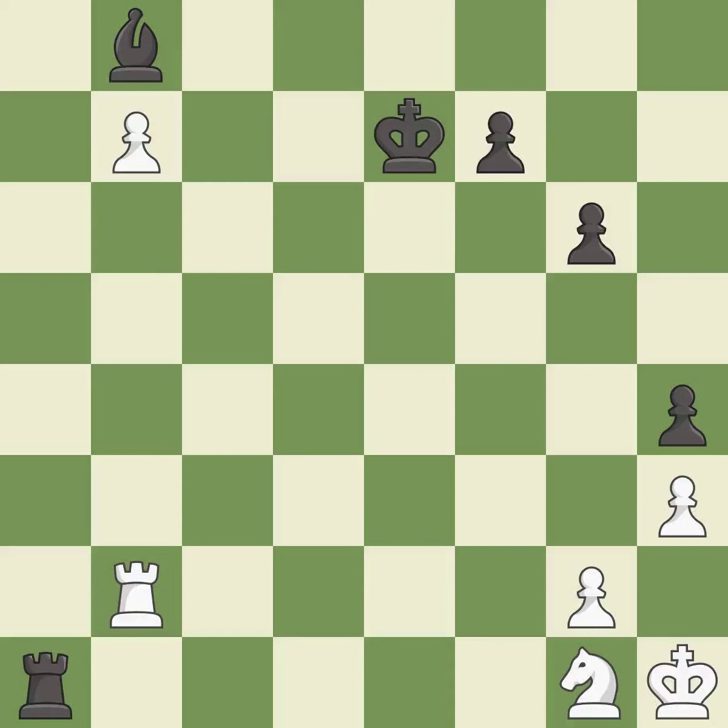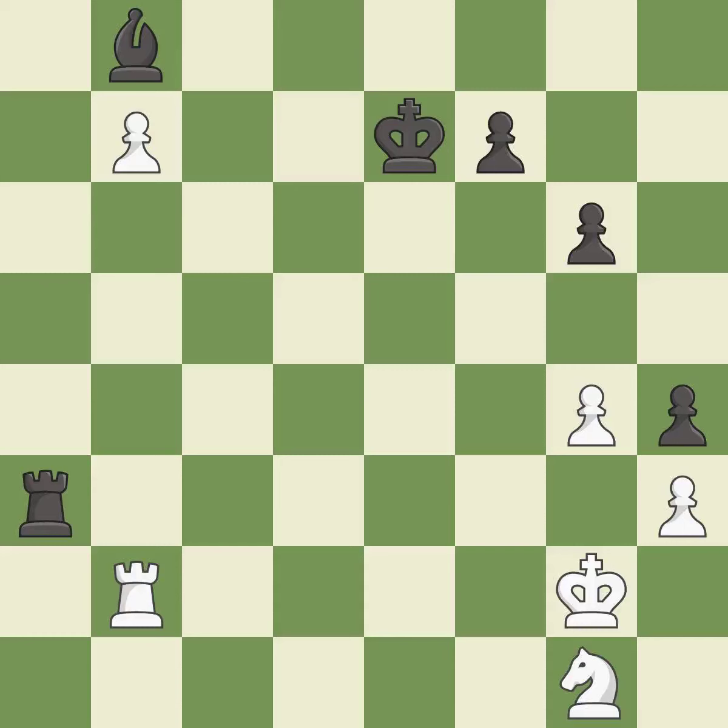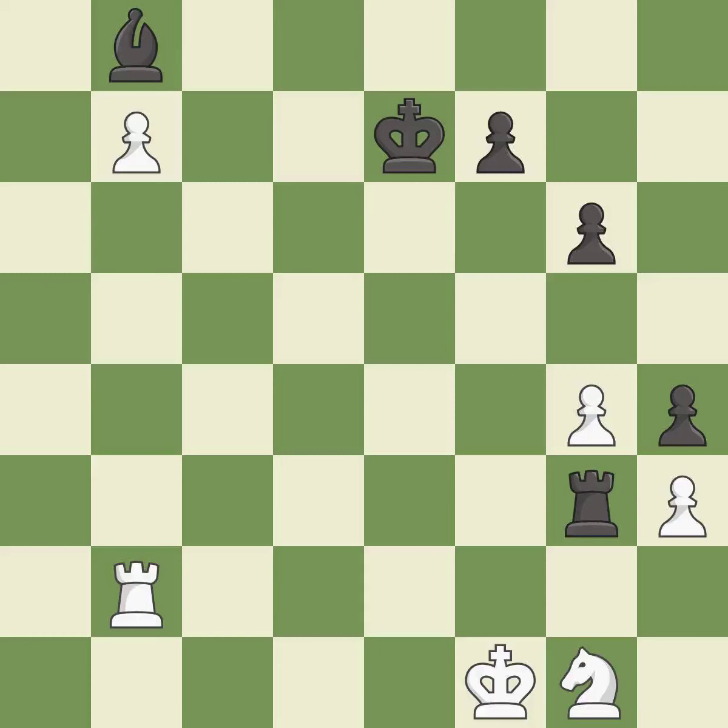This is the only good move — this stops the opponent from being able to promote a pawn to a queen — it is a great move. A solid choice — it is excellent. This is a fair move — it is good. This activates the king in the endgame by getting it off the back rank — it is excellent. Right on target — it is best. This steps away from the checking rook — it is best.